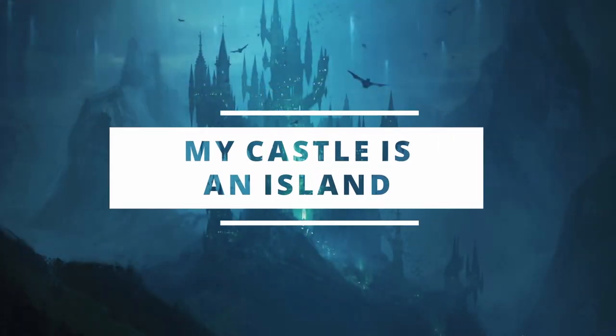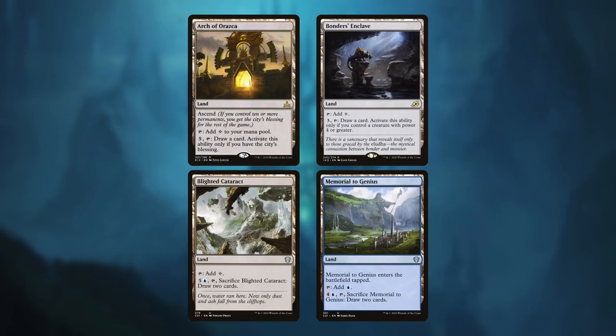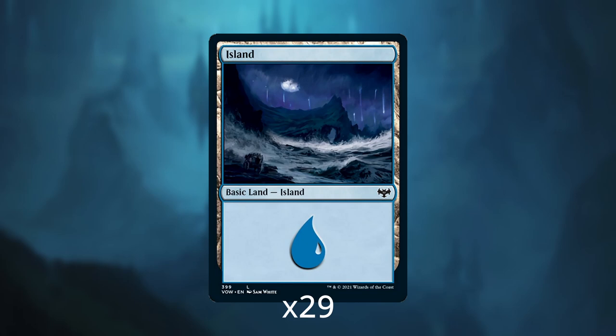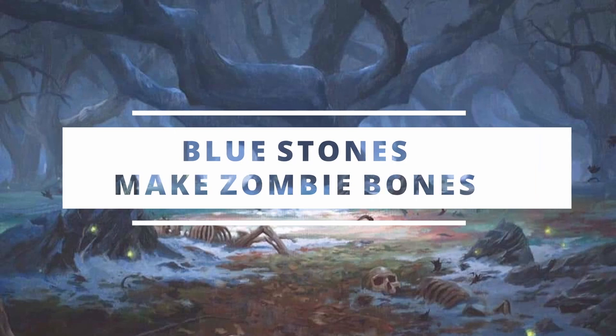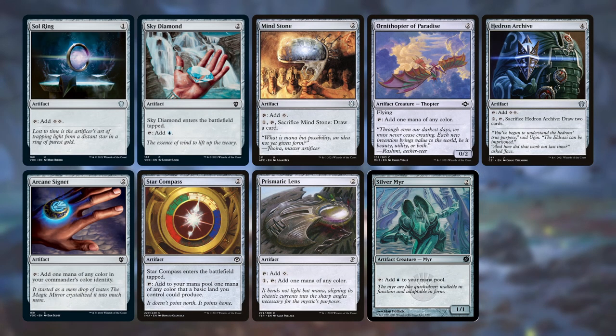The first cards we're going to put down are land cards. For non-basic lands, we're running Ghost Quarter and Tectonic Edge for targeted land destruction, Rogue's Passage for a bit of extra evasion, and Academy Ruins to recur some of our artifacts and artifact creatures. We then have a bunch of lands that help draw cards: Arch of Arasga, Blighted Cataract, Bondur's Enclave, and Memorial to Genius. We're wrapping up the lands with 29 islands. For ramp, we have Sol Ring, Arcane Signet, Mind Stone, Prismatic Lens, Sky Diamond, Star Compass, Ornithopter of Paradise, Silver Mirror, and Hedron Archive.